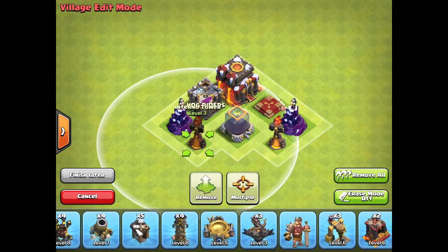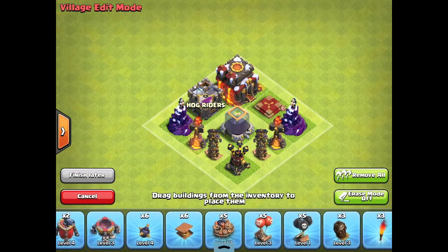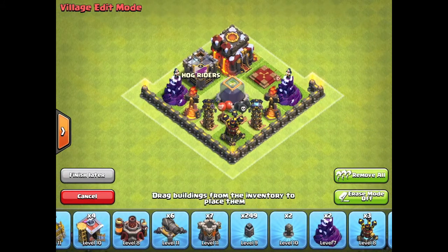This is a post farming update base build — a farming base, whatever you want to call it. It protects your Town Hall, your Dark Elixir, and it spreads out all of your Gold and Elixir.